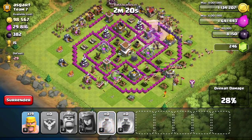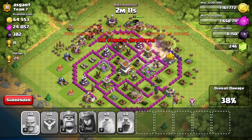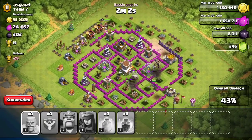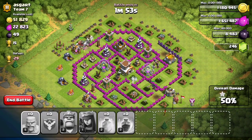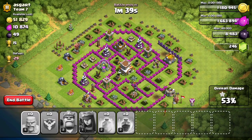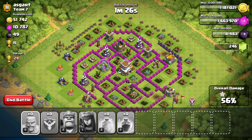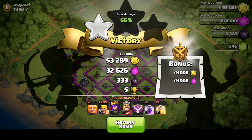They're attacking now, and so far so good — we're at 32%. I at least want to get a star, and getting 75% of the loot would be great. We're now at 43% and almost going to win. If my barbarians were level 7 it would be really great since level 7 barbarians are really strong. At level 5, this strategy isn't ideal. Now just the Archer Queen is left and she's about to die — I got 56% and one star, plus a little bit of resources. Not bad, but not that good either.